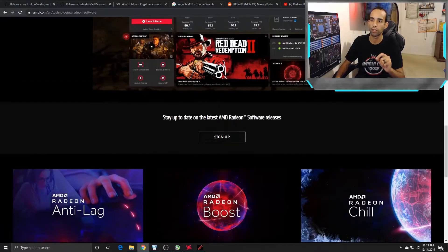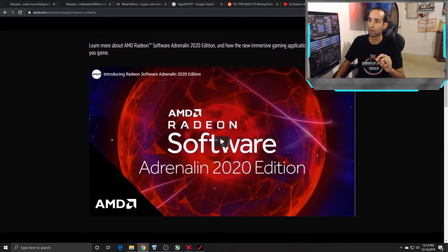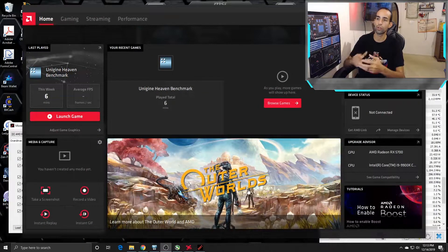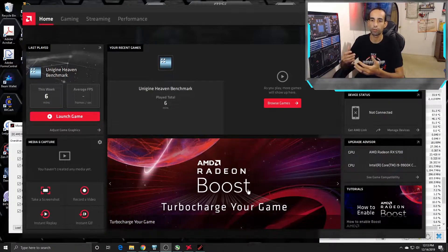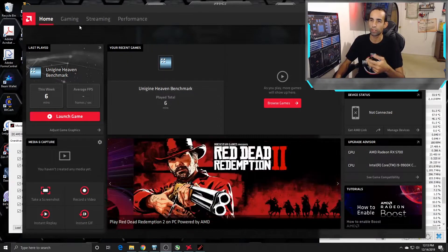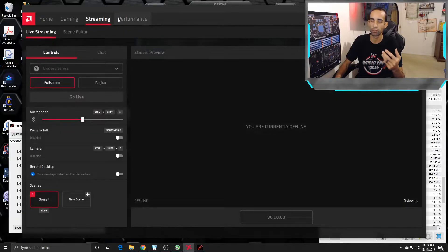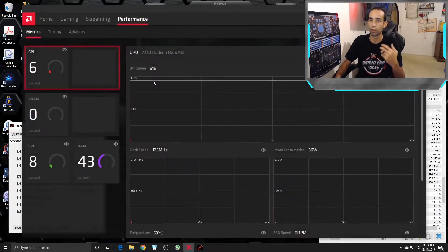As far as the mining aspect goes, this new driver revision from AMD brings a new look — a new GUI, a new interface, very user-friendly. Same features that we love: media capture, streaming, easy launch tools, easy update tools. It will give you recommendations for performance and your screen setup.